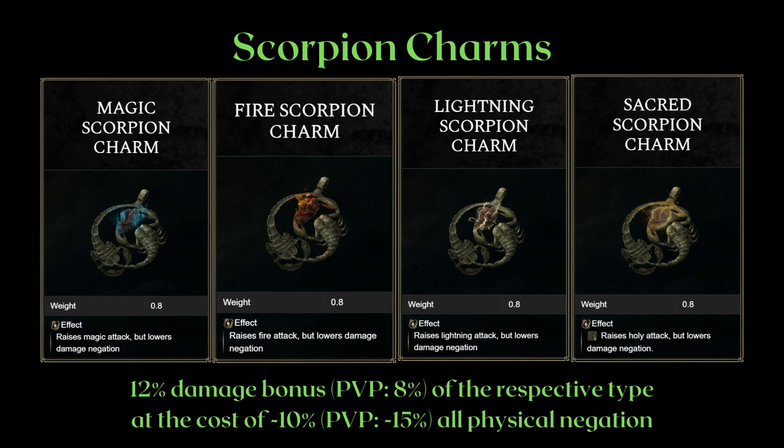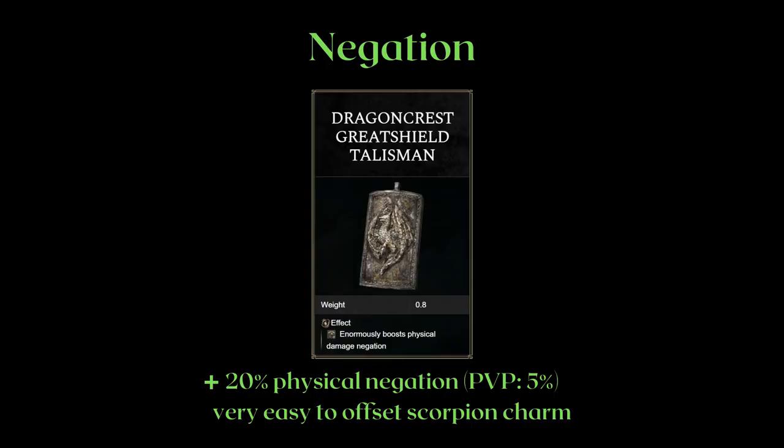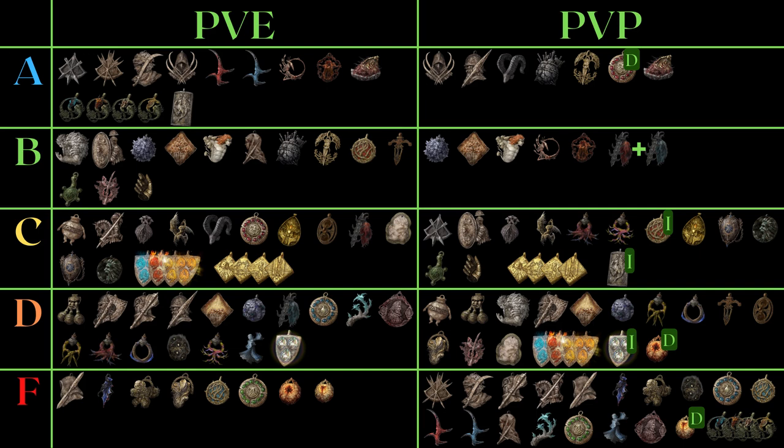The scorpion charms are A tier in PvE. Their PvP nerf hits them hard enough that I would say just don't use them. Why is the 12% bonus with a 10% reduction in negation A tier in PvE? Unlike the graven mass talisman or bow charms, there is more than one source of magic damage — if you're using a magic scorpion charm with a magic infused weapon or weapon art, they also get the bonus in addition to your spells. These talismans are therefore more widely applicable, and the downside can be easily offset by the dragon crest great shield. Dragon Crest Great Shield is great: when the majority of damage you're taking is physical, this reduces all physical damage taken by a whole 20%, which is more valuable than attempting to find the right time to heal. But for PvP, it suffers from the same issues as the drake talisman, being greatly nerfed. So yeah, this is the complete tier list.